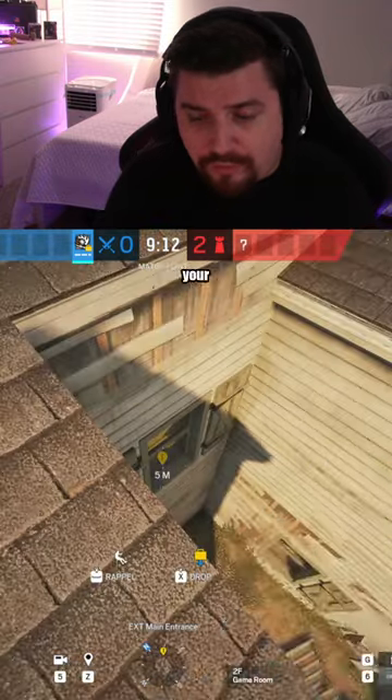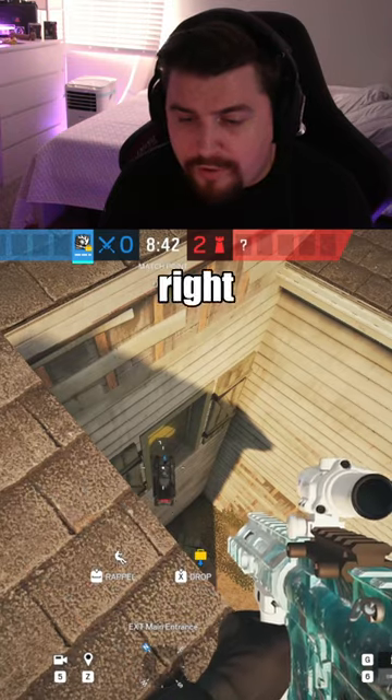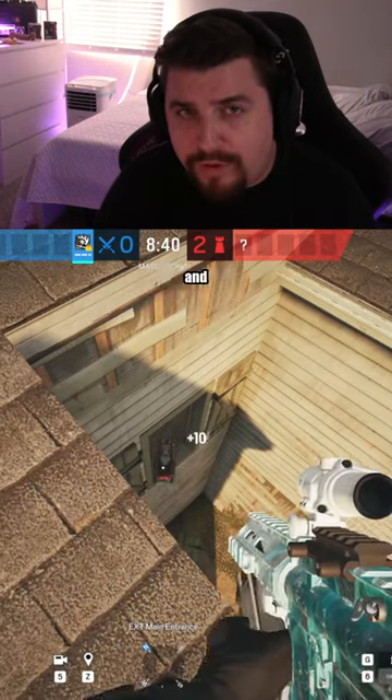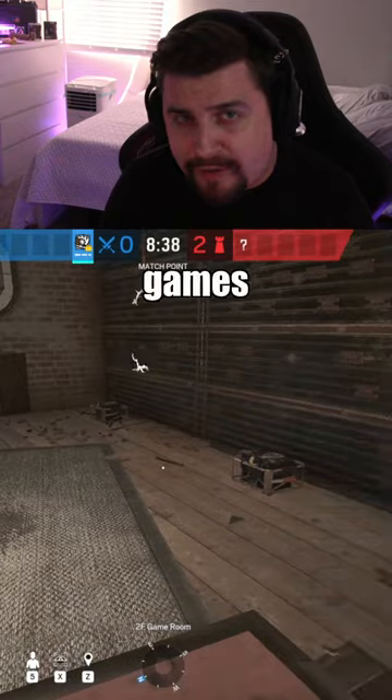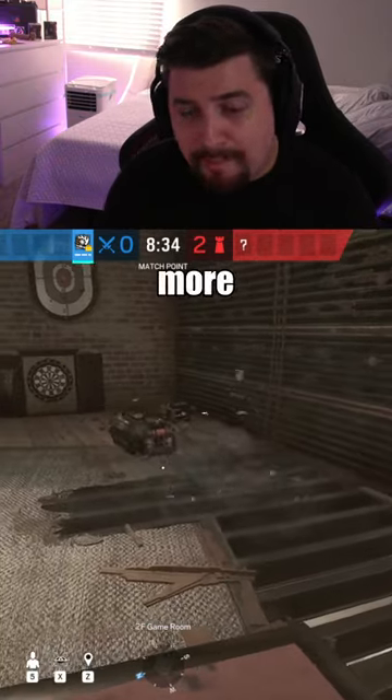If you stand exactly where I've pinpointed on screen, you can throw your RAM gadget down onto the window frame below. Now if you turn it to the right and then launch it, it will go through the window and destroy all the utility off that game's wall to help your teammates get the wall open.